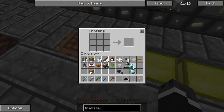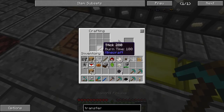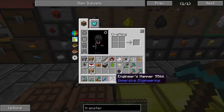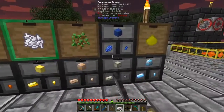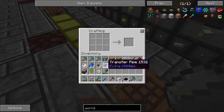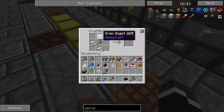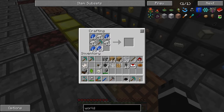Four of those, and then I think I just need iron and lapis and that should be the world interaction upgrade. It doesn't like to click tools into the grid — that would be too easy.